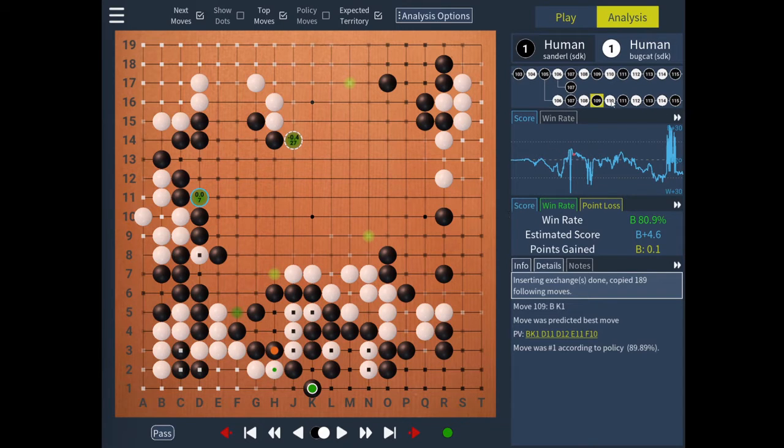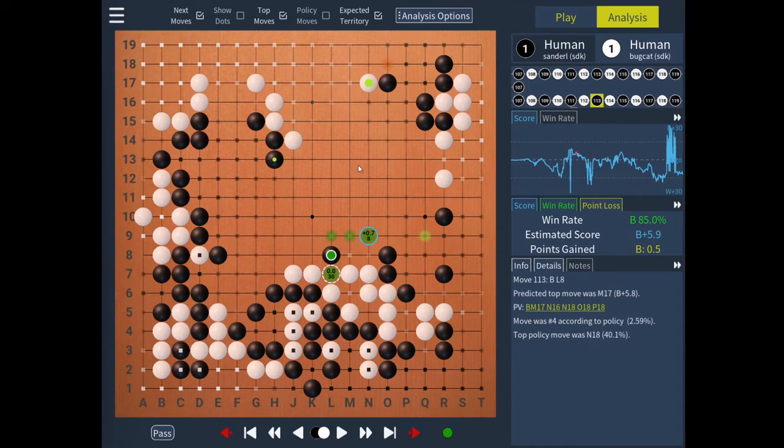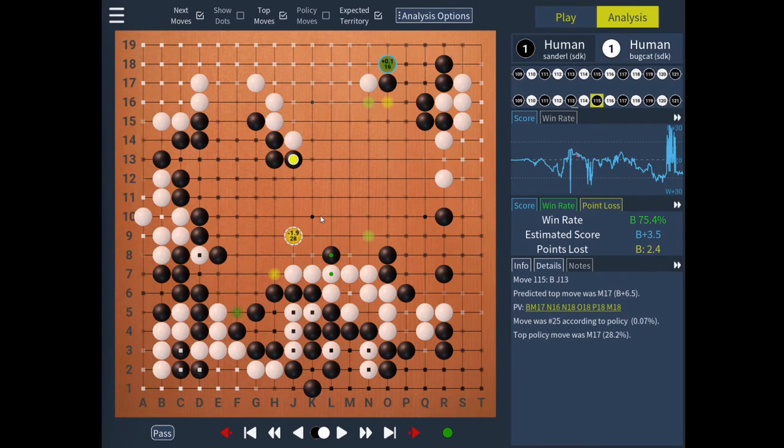Now the game is analyzed, and a new branch is created where all the moves except this exchange are copied. Now we can look at our moves and see that most of them appear dark green or almost optimal, and this move was a minus two point move instead of a minus four point move. That's all very useful information.